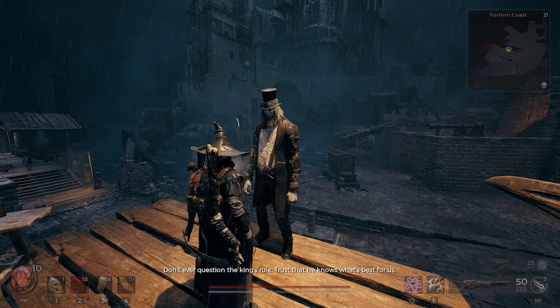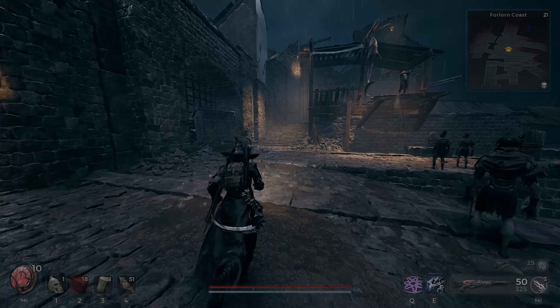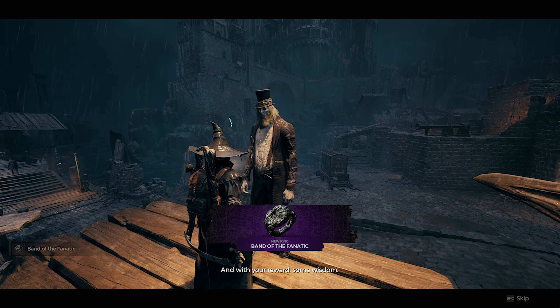Remember how near the beginning of the Forlorn Coast this guy turns hostile? If you have the zealot set on your second run or re-roll in Adventure, you can get the Bane of Fnatic Ring after listening to his speech and talking to him.